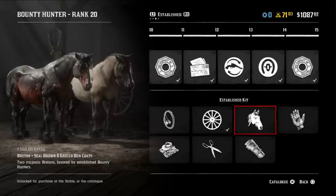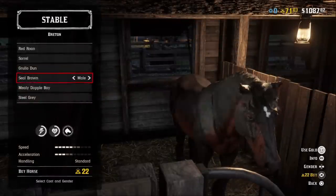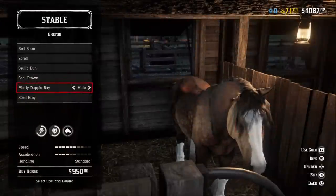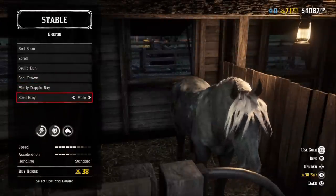Going up to rank 10, Basile Brown and Gruyodun will become available to unlock with two tokens. These coats go for $550 or 22 gold bars at the stable. If you manage to join the rank 20 club, the Mealy Dapple Bay and Steel Grey Bretons will become available to unlock for three tokens. You can pick up one of these bad boys for $950 or 38 gold bars.